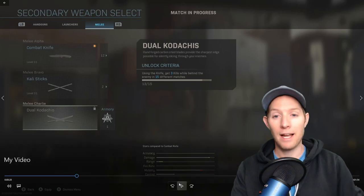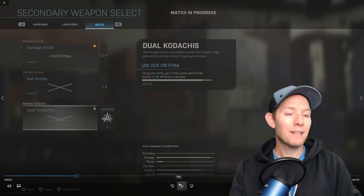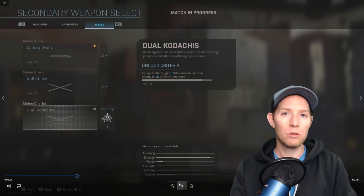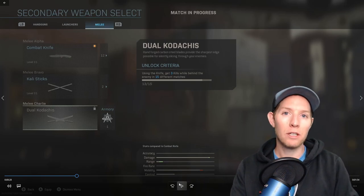There we go, we're at 13. At the beginning I was at 12, now I'm at 13. Then I just exit the game, get into a new game, get three kills, exit, and so on. That's how to easily unlock the dual kadachis. In this next clip, this is where I actually unlock it.